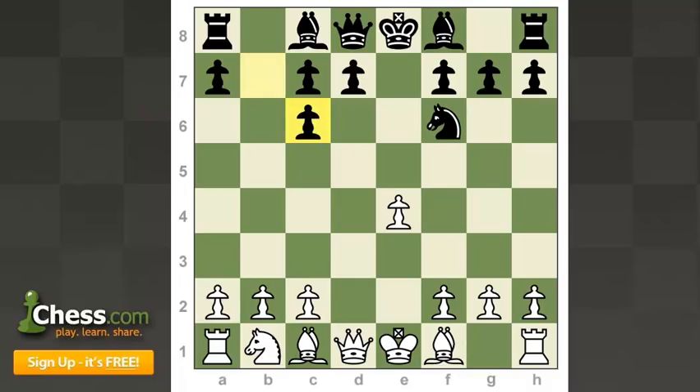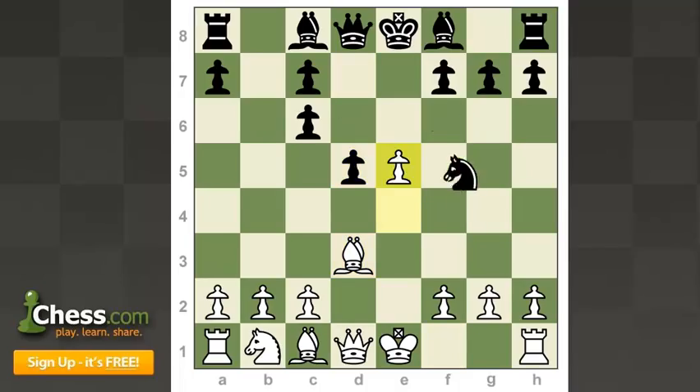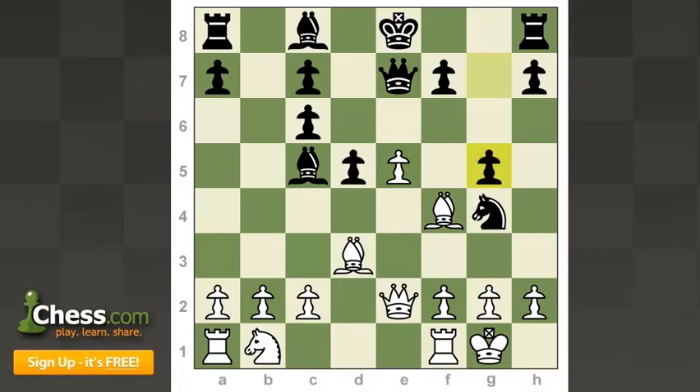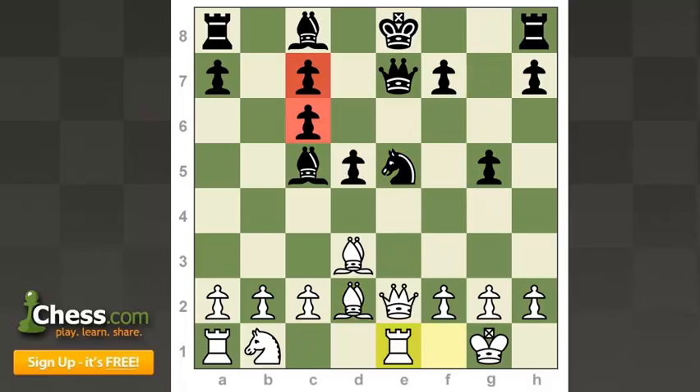Another interesting try for White — though I don't believe it leads to more than equality — is Bishop d3 instead of e5. After d5, e5, Knight g4, we get some sharp positions centered around the e5 pawn, which is one of the common themes in the Mises. Black goes out of his way to win this pawn even with aggressive moves like g5, but White has long-term compensation against Black's weakened and overextended structure.